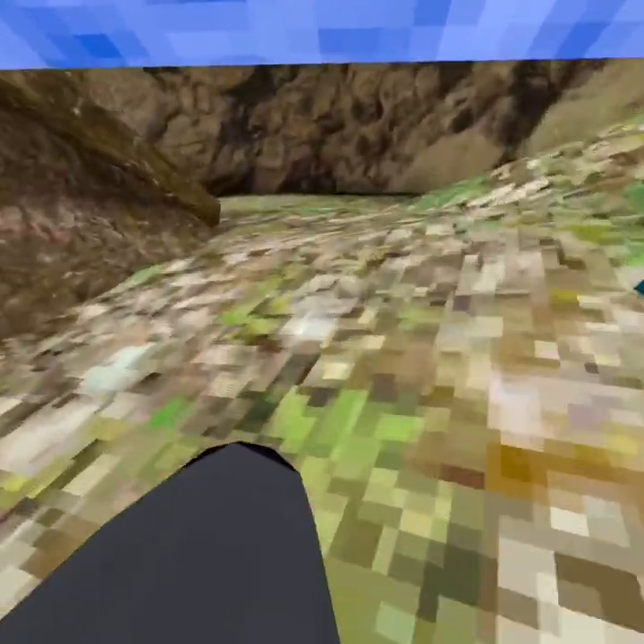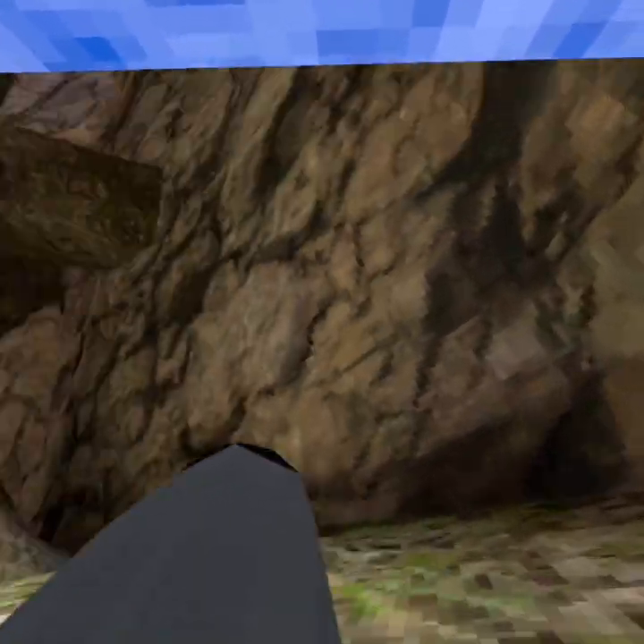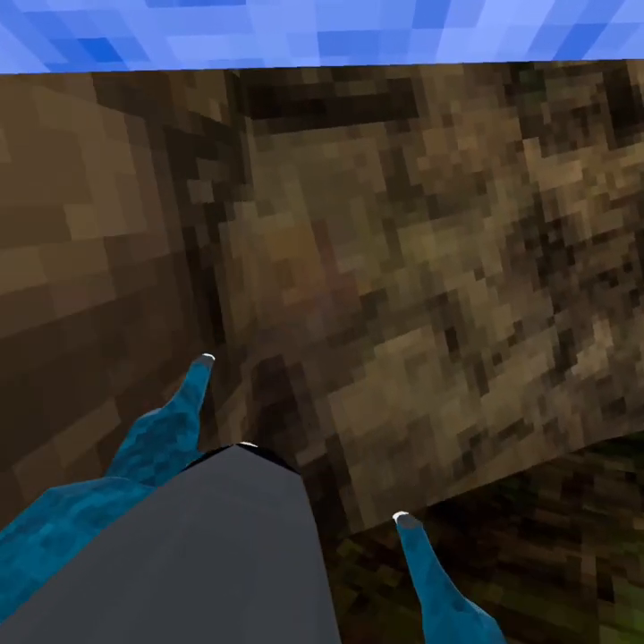I'll teach you the first, harder one. There are two parts to this way. The first one is called wall climbing. You go back and forth on the wall and push up at the same time. Pretty much, it looks like this.